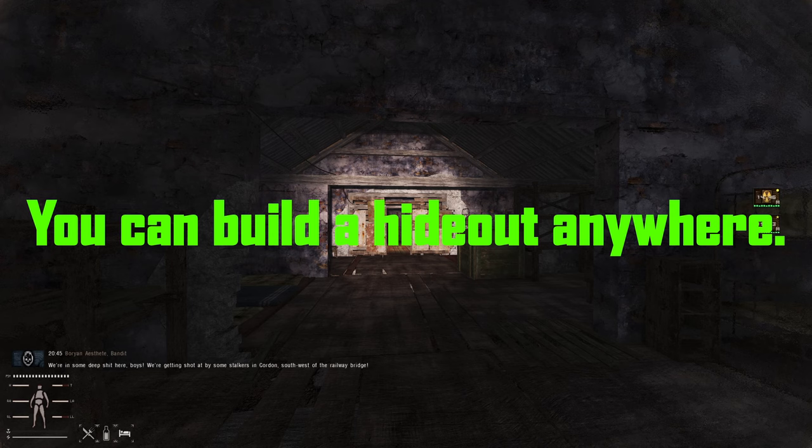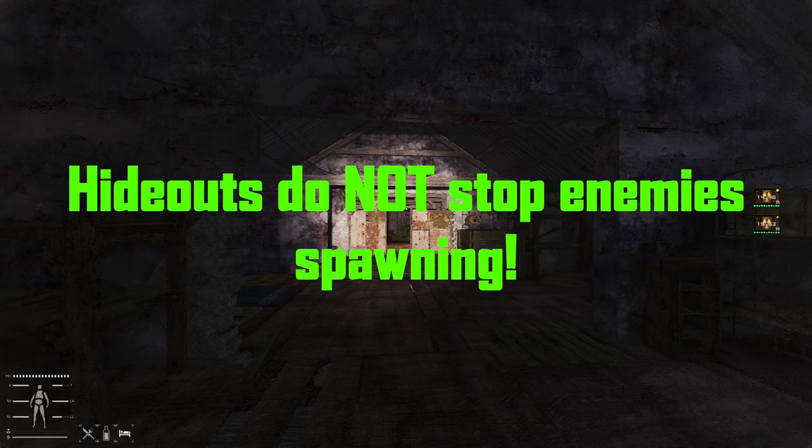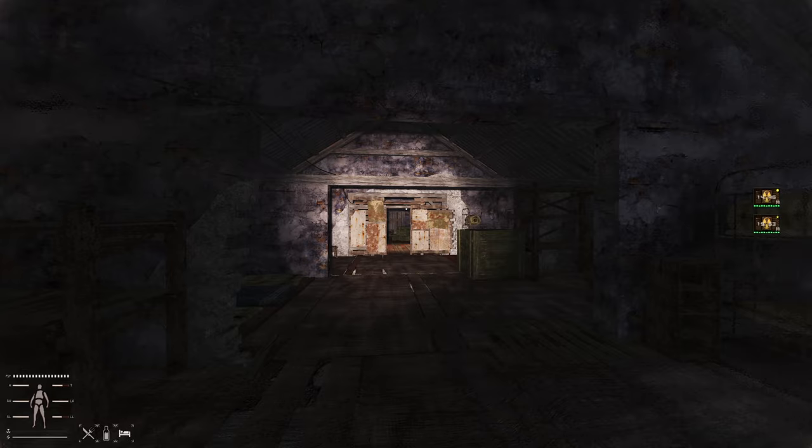You can build a hideout anywhere - that's the first thing to say. A hideout is just items that you place down which are persistent, nothing more. You aren't placing buildings down, you are placing down workbenches, stashes, lights, a radio, and a piano or keyboard if you're so inclined. It does not stop stuff spawning, so if you build it in a hostile area hostiles will still spawn. This is Stalker - you are not 100% safe. A hideout is not a perfectly safe space.